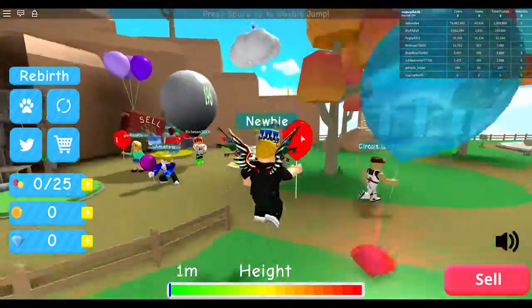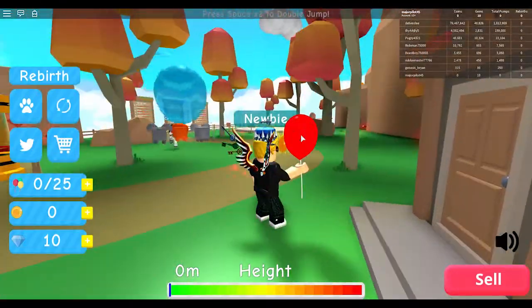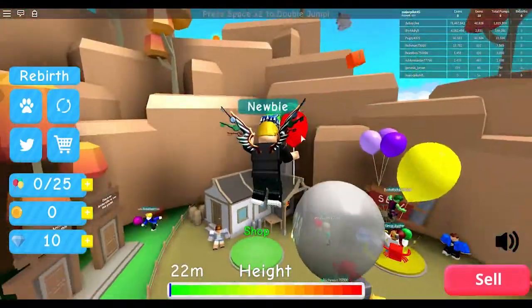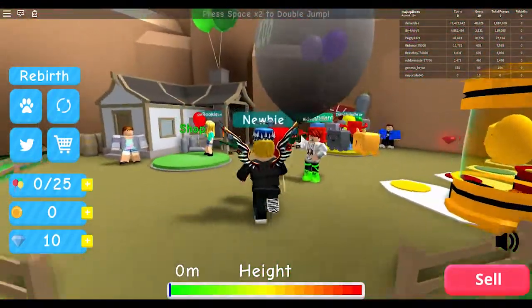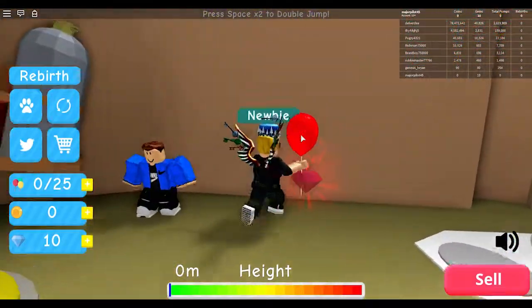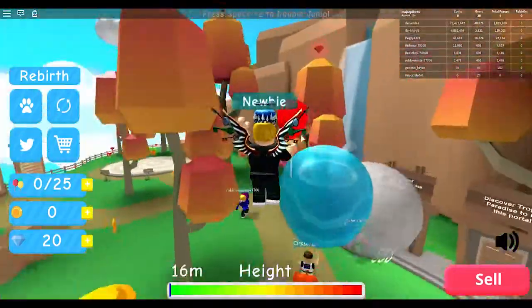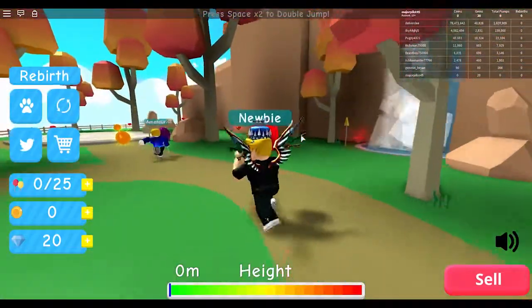That guy has a big balloon. So what are we supposed to do? Are we supposed to collect gems? Collect 10 gems. How do you increase your balloon? Do we buy stuff at the shop? Do we sell a gem? So the gems are just by themselves. How do you gain stuff from your balloons? Do you get coins? Does the coins help you?